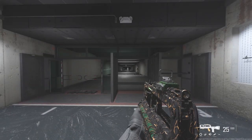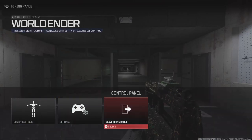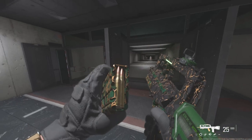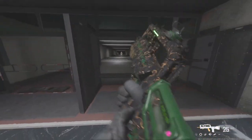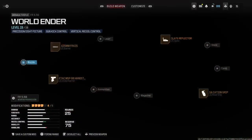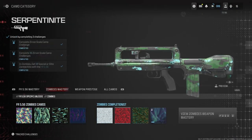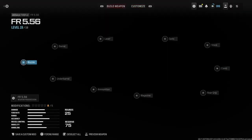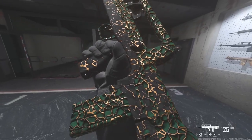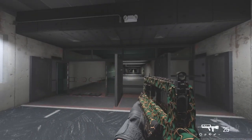This is what the FR 556 looks like with the green camera blueprint - looking pretty cool. I don't mind the green camera, looks all right. I'll show you guys what the base camera looks like without the blueprint - this is what the base camera looks like, looking pretty cool. I like it, it's awesome.